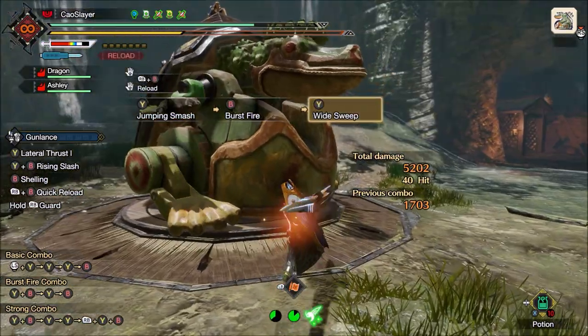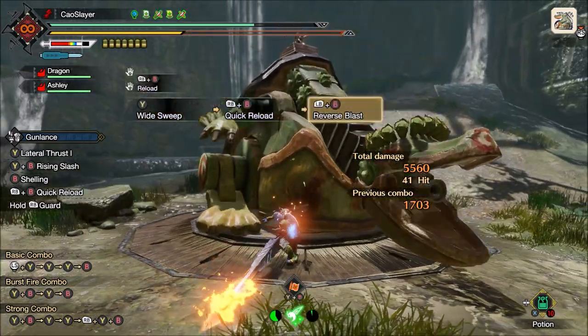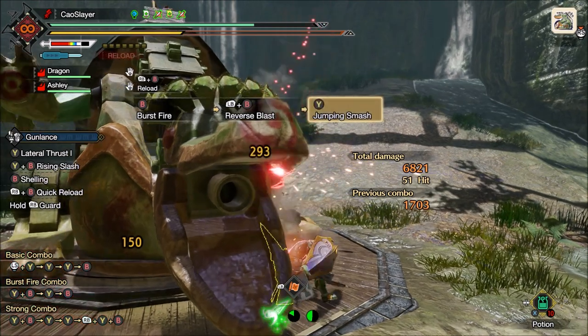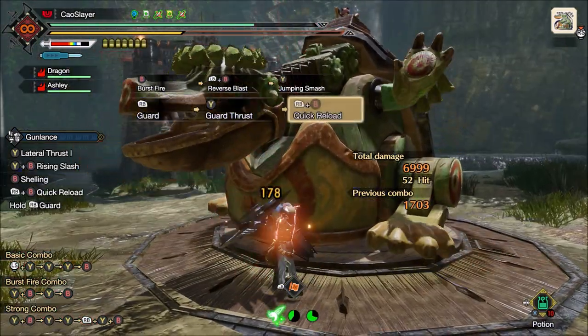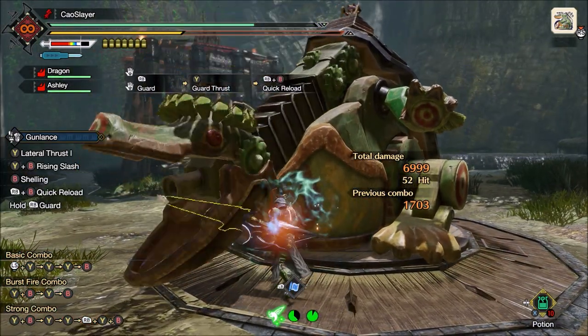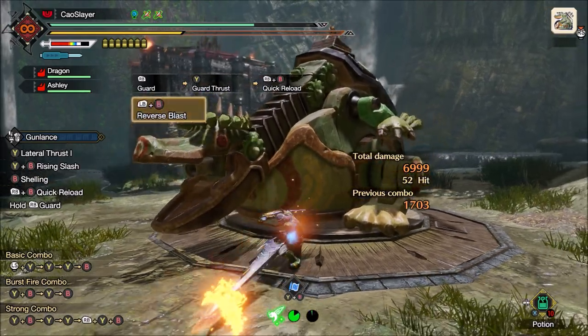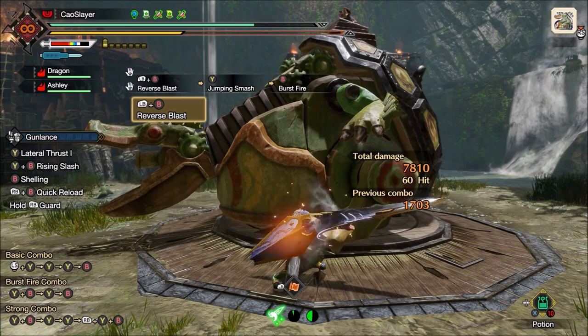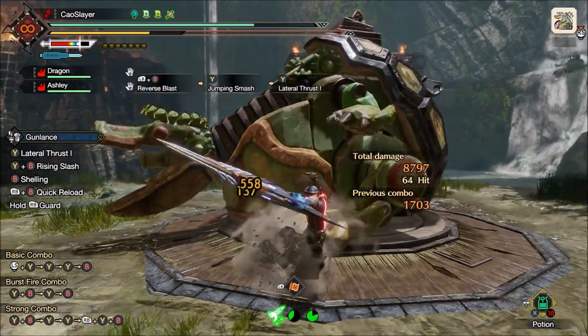The very bad news: the shield bash does not use the elemental or status properties of the gunlance you are using — none, zero. This makes both element and status a bit worse for gunlance than they already are. Importantly for status, you will not benefit from Build Up Boost at all with the shield bash, so the real DPS increase of Build Up Boost is even lower than it should be.